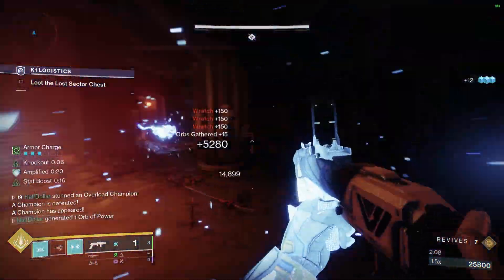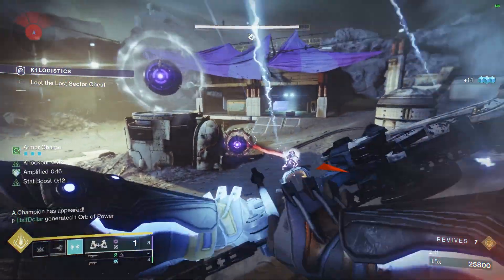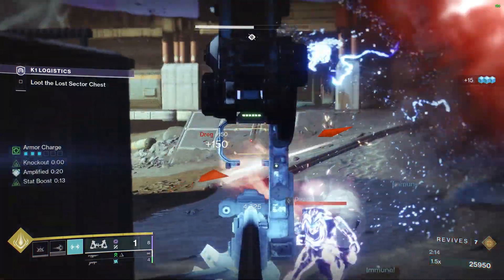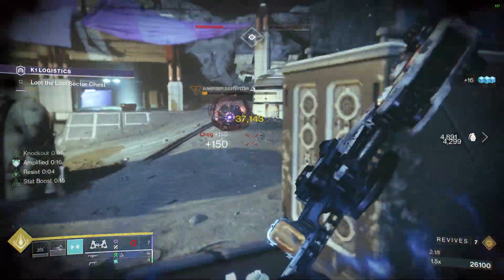And then in this final boss room, there is a Barrier Champion. When you kill the Barrier Champion, two Nightmares will spawn. Kill both of the Nightmares and the shield on the boss will drop. All you have to do from there is kill the boss.